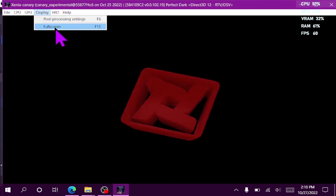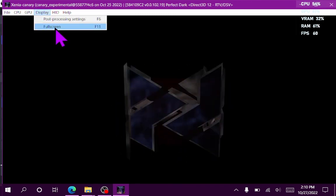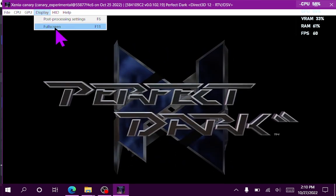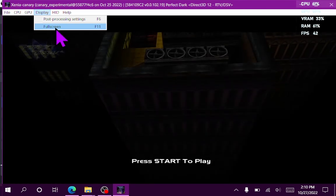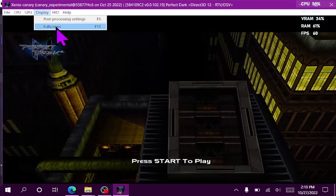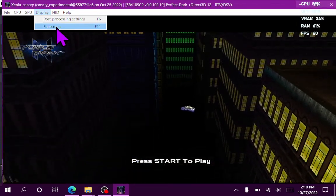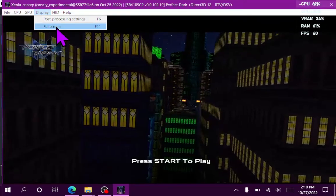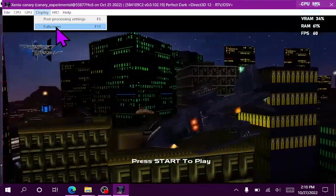I can play Perfect Dark on my Steam Deck for hours on end. I don't have to worry about any of this anymore. Check this out — I'm going to let the intro play. You're going to see that after Carrington says 'Are they all expendable?' and then 'Don't joke' — now that doesn't freeze anymore.